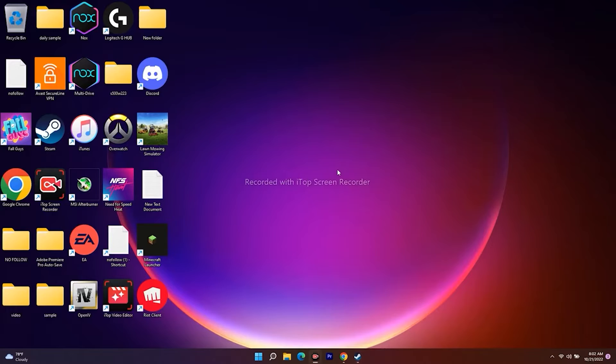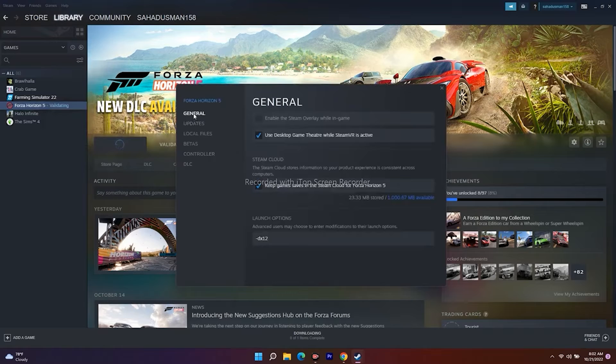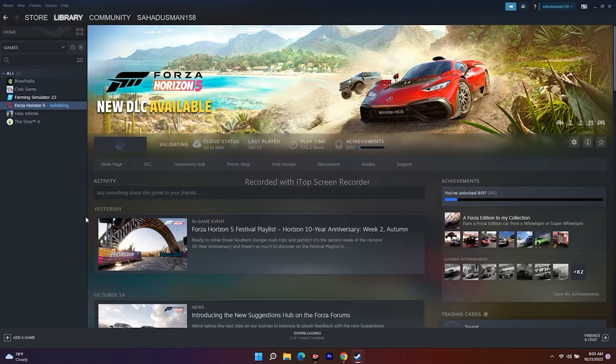The next step is about setting DX11 or DX12 in the Steam launch options. Open Steam, navigate to the Library, select the game, go to Properties, and in the Launch Options field, try adding DX12 first. If that doesn't work, switch it to DX11, as that might work out. Try both possibilities.